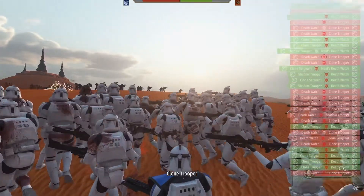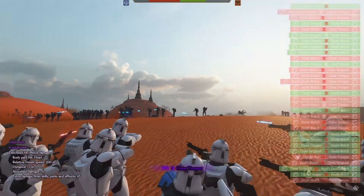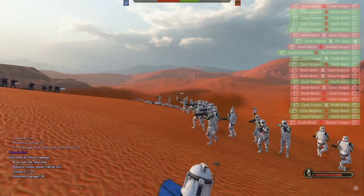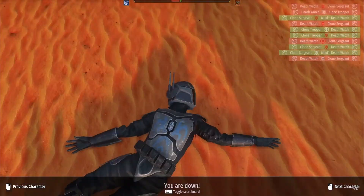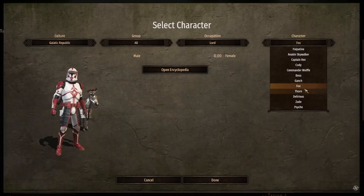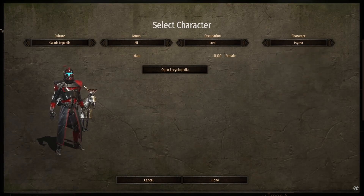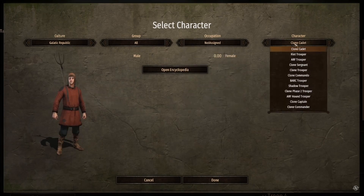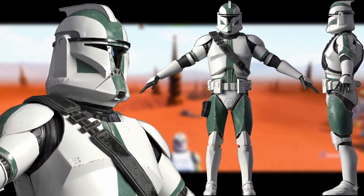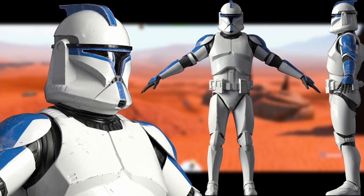Separatist Crisis looks gorgeous. The assets and models that we've been shown and teased so far are another level, and even what I've been able to play as the Clones and the Mandalorians is fantastic. The Battle of Geonosis is a map that's already been implemented and more custom maps are on the way. There is not only the hope to play on planets within the battles, but also have a campaign map set across multiple planets and the galaxy.